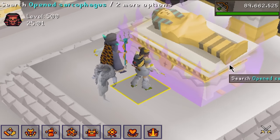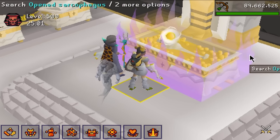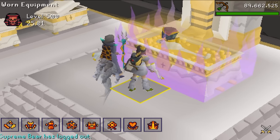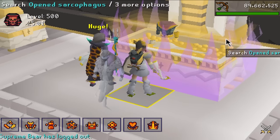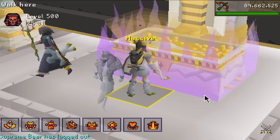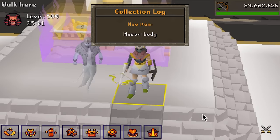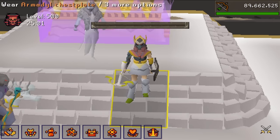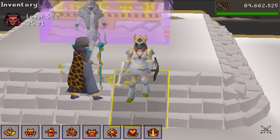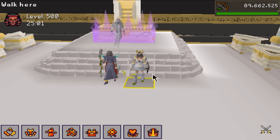No ring, no mask, and I'm happy. If I get another ring we're going controversial — please no ring, no mask. Yes! That is huge — Masori body! That is massive, no way! There it is — Masori body! Oh my god, we're looking good. I can go ahead and upgrade the chest plate into a fortified version as well.